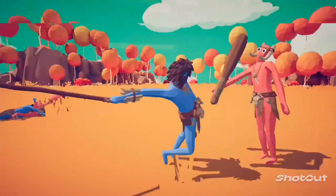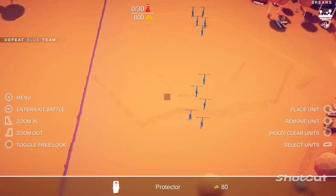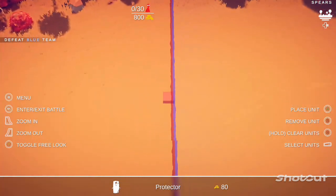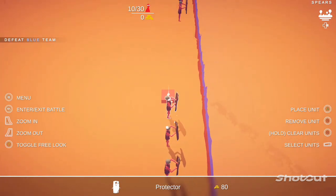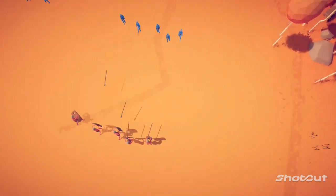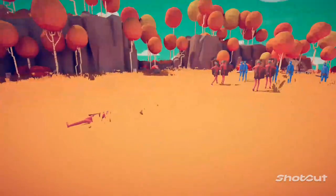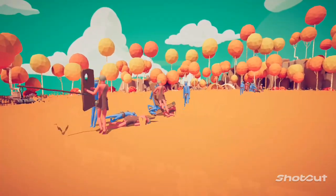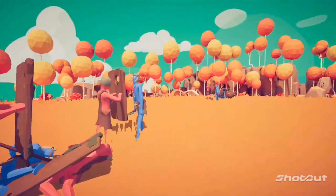Got it — right in the hand. Whatever, that was just the first level. Next up we have a level called Spears, and for this we're gonna use some protectors — they should do pretty good against these spears. Got five on each side, so I'll just do what they're doing and put five on each side. Because they're not all grouped up, they should go after different groups. Yeah, look at them blocking the spears!